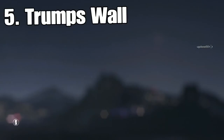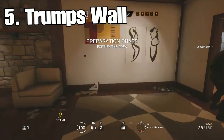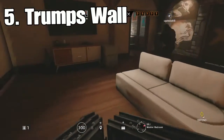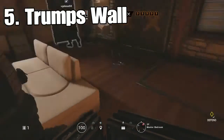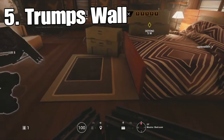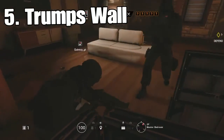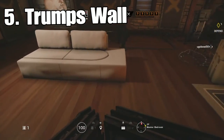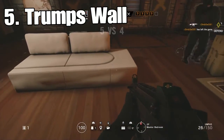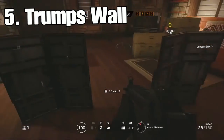Now we're going to be doing the Trump's Wall strat. We've got a recruit squad but some people didn't go shield. We need to figure out where to place the shields — let's do it here. This is tricky. Move, Quincy. There we go — Trump wall, boys! Pretty cool.